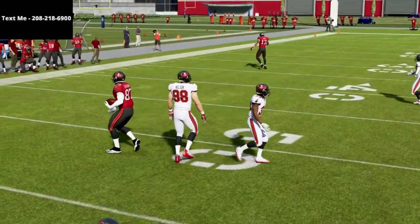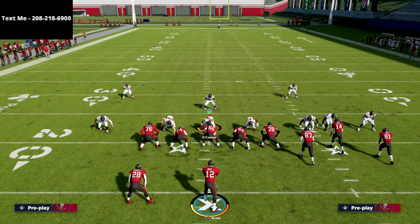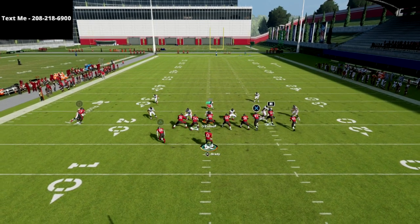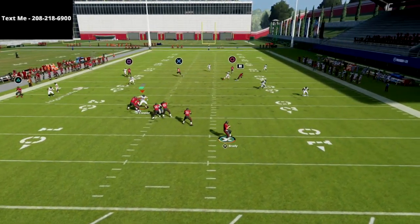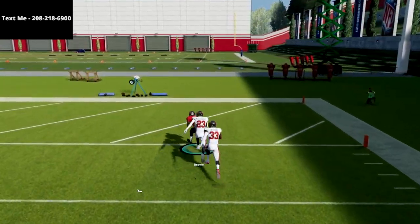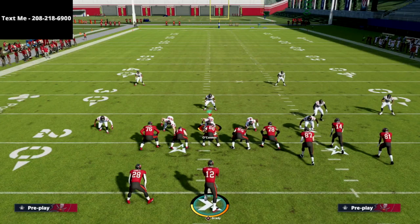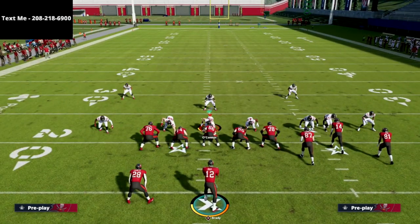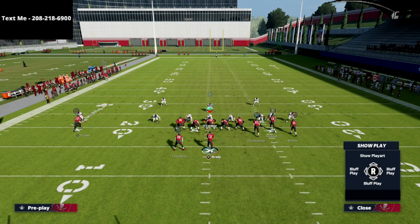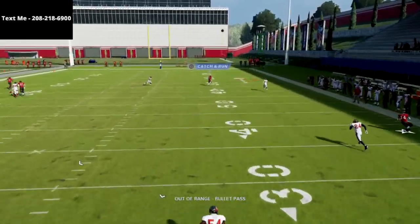You can see the tight end just cuts inside and that post is wide open. If you have Hot Route Master and want to make this a down-the-field play, take the R1 receiver and put him on a corner route. The circle receiver typically becomes a cover-three beater with that adjustment — as you can see there, that's cover-three man coverage. I think you're going to see a lot more cover three than people expect, so you need to be prepared. If you don't have Hot Route Master, just put R1 on a 10-yard cut out route — you can still get the ball over the top.